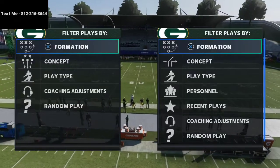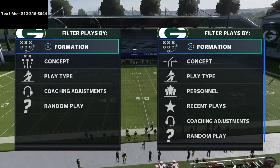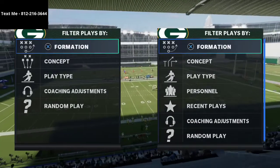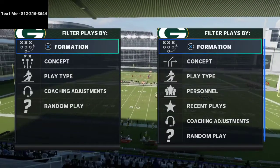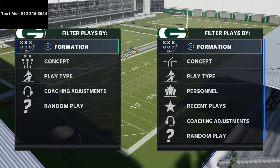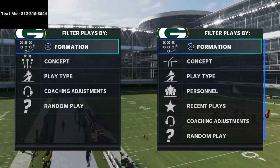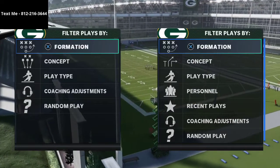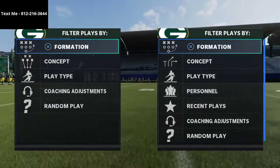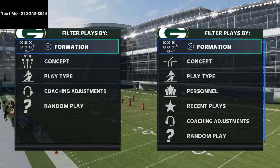In this video I'm going to share with you a secret adjustment out of the 3-3-5 wide that is going to absolutely help you when defending trips tight end. My name is Cody and my channel is simply about becoming a better Madden player — through defensive and offensive tips. If you want to get better, hit the subscribe button so you never miss a tip video.